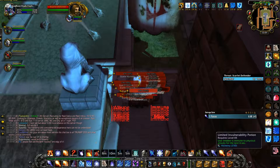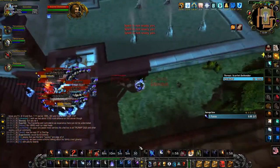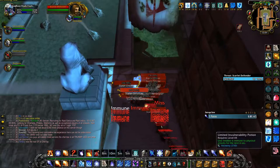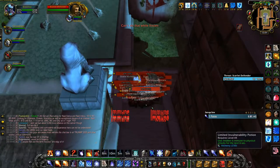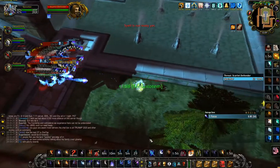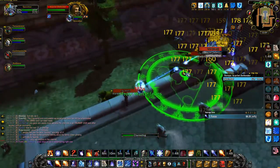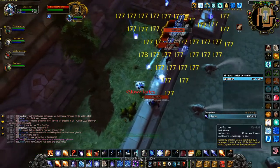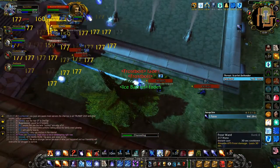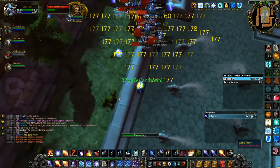Everything from this point on is execution — one false step could mean death. The boss does a stun which you cannot change direction out of; you can only Blink in the direction you're already facing. Therefore, we've positioned our character so he can Blink into a nice open field rather than stutter up against the ledge. In this pull I opted for an Invulnerability potion due to how taxing the pull had already been. If the pull was cleaner, you could have used a Superior Healing Potion right as you came out of Ice Block to prevent the massive burst of hits that would one-shot you.